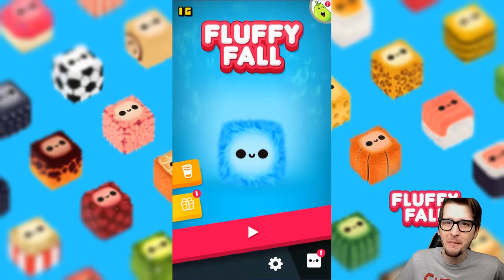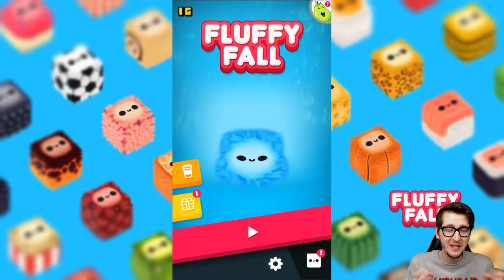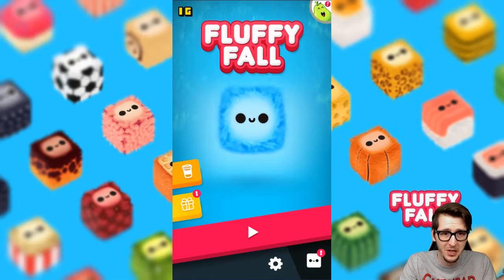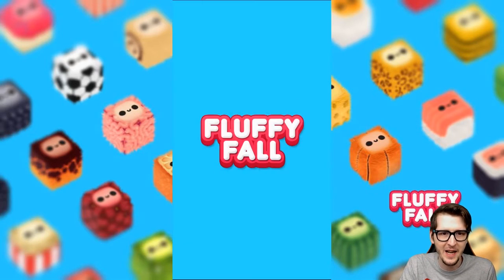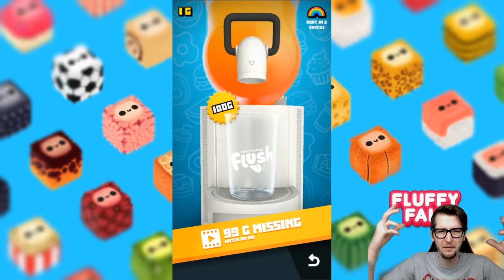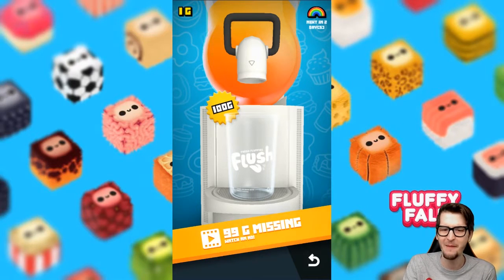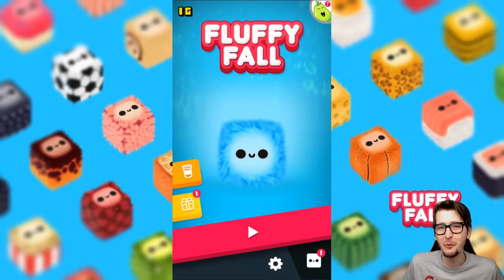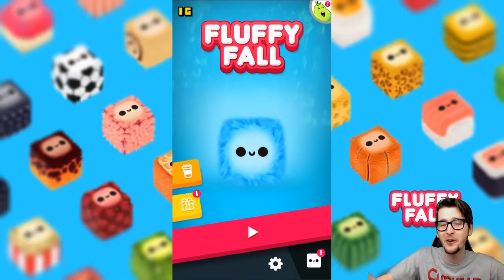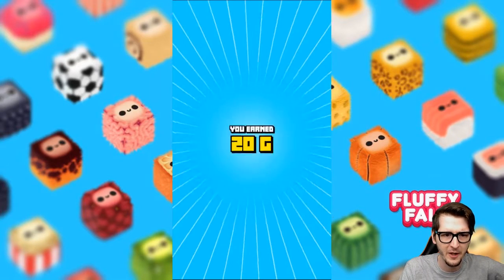I already played a second of it when I started up the game — it kind of launches you right into the gameplay as a tutorial. It seems like you play these cute little fuzzy fluffy things called fluffies, and you're in this weird factory contraption thing where flush drinks are made. It's really bizarre but very adorable. I think we're just gonna play a little bit of this as a kind of random one-off video. Looks like I have a present here — it's a daily reward!